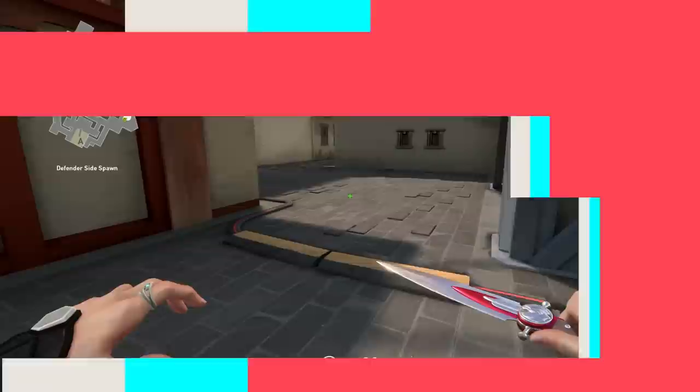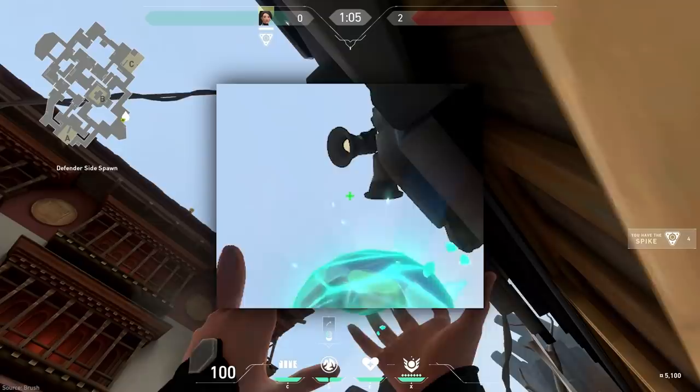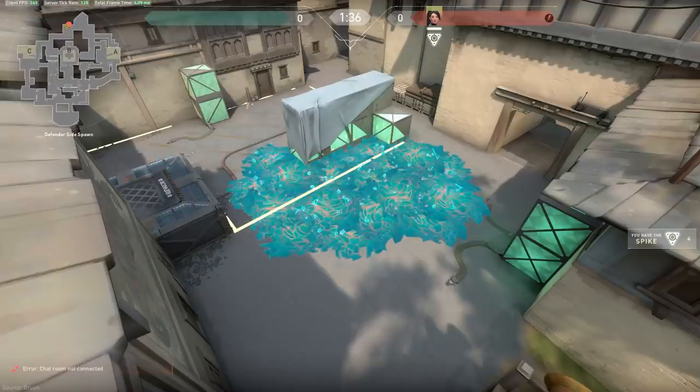If having to retake C from defender's side, stand on this metal section and run up until you are pressed against the middle. Look upwards and find the two lights sticking out. Aim a bit towards the left of the bottom one and fire. This orb will land directly in the center of site, covering the back of the crates in the middle and potentially stopping or slowing down a push.